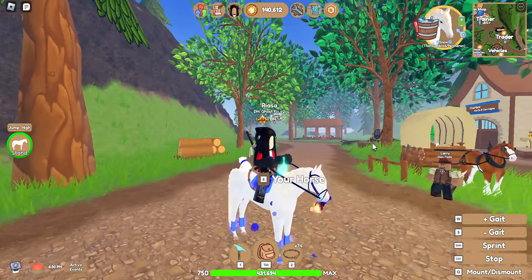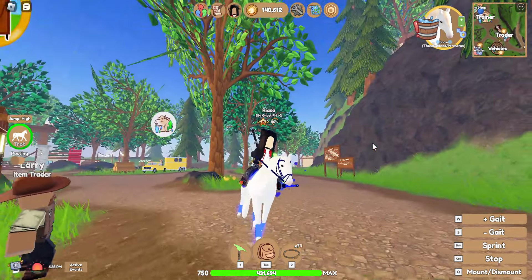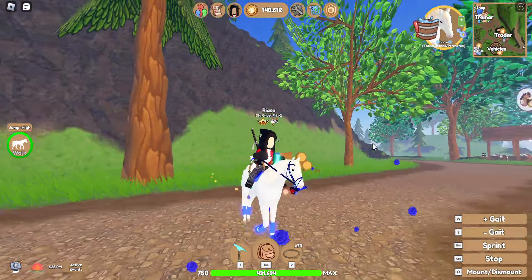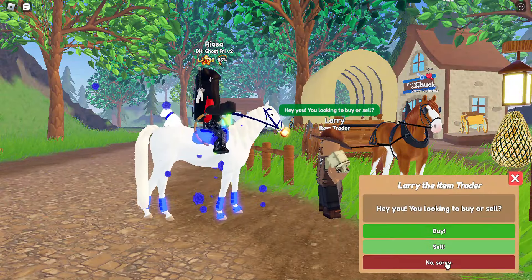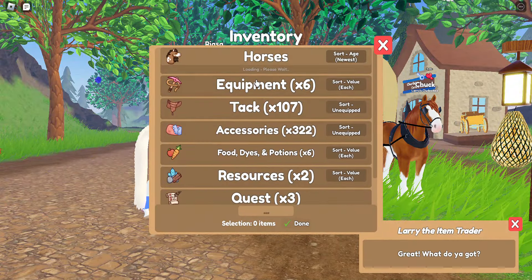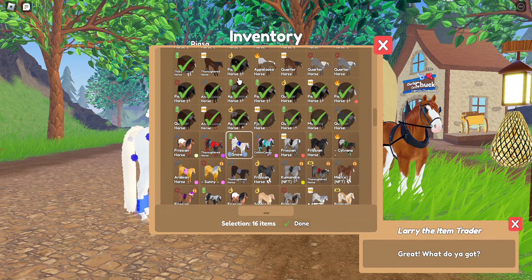Hey guys, it's a girl here — Atlas, aka Jalen — and today we are going to be selling horses that I got while I was looking for an IUH, and we're gonna see how much money we get from all this.